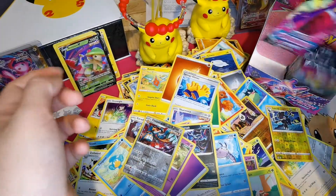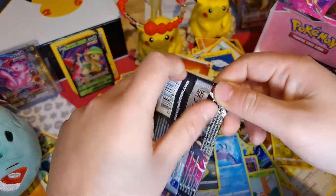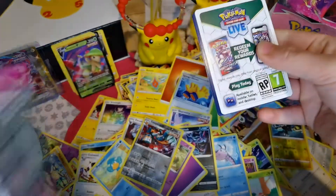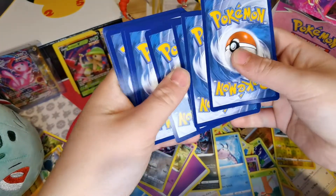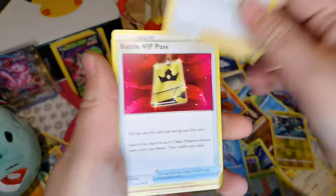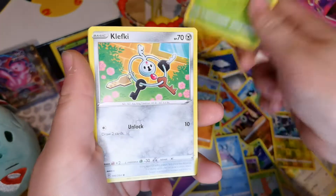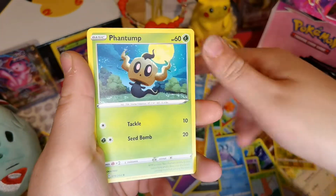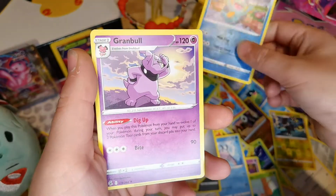So far, my first box of booster packs is definitely better, but I've still got about 10 left - so there's still chances! Steel Energy, Sydney, Battle VIP Pass, Graveler, Shoomish, Clobbopus, Turtonator, Totodile, Reverse Holo of Marshtomp, and a Grimer.